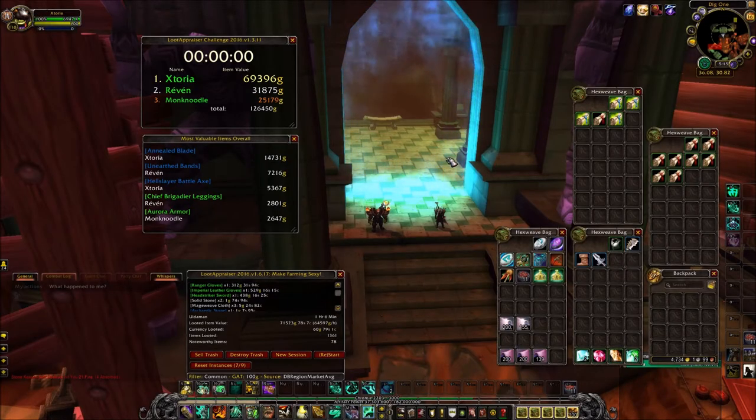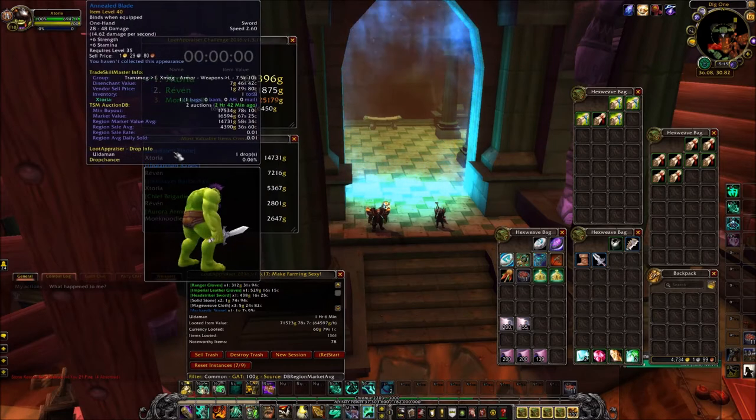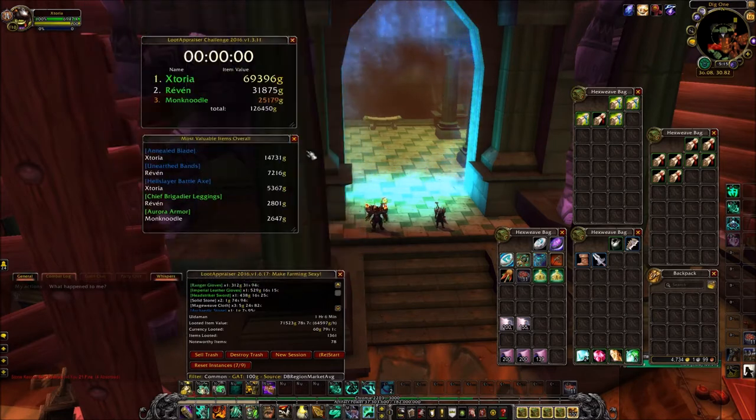One hour later and we're back. As you can see we had some fairly mixed results. This farm is really reliant on RNG — there are some really good BWE blues that will instantly make the run worth 300k gold an hour if you get one. We got a few BWE blues but nothing too outstanding. The highest is 14k, which I got. Unfortunately, Monk Noodle got no blues so he's down the bottom again.